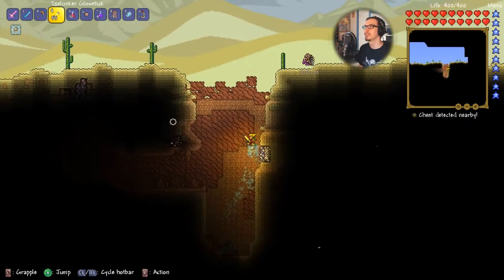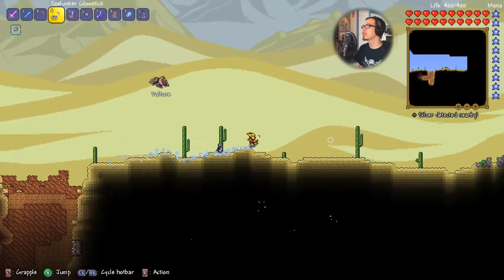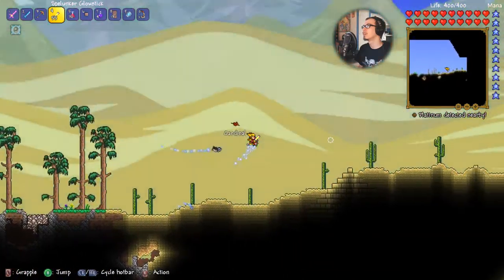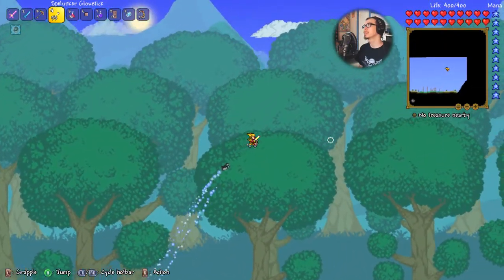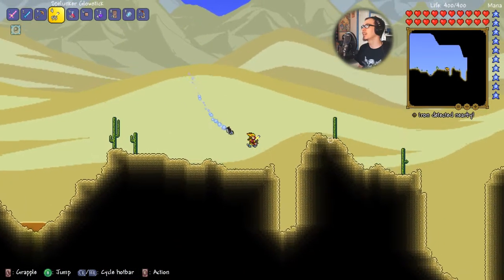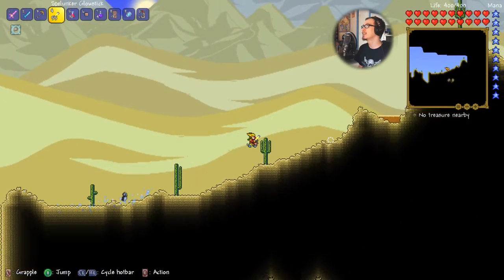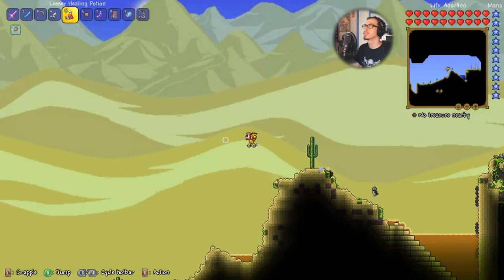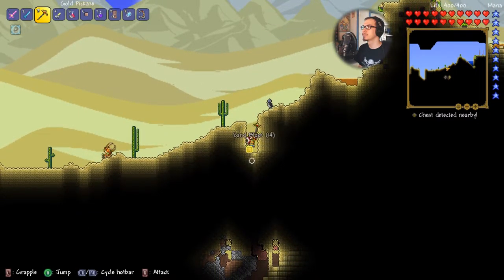We've got a boulder and a cave. Here's what we want to look for: a pyramid, and then a bunch of clouds since this is a small world. With the Hermes Boots it'll go by really quick, but I'm going to cut out sections until I find what I need. This looks like an underground pyramid, so let's dig through here and hopefully get some sweet loot.